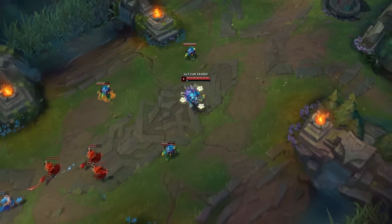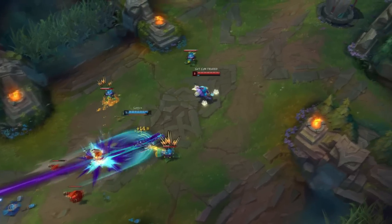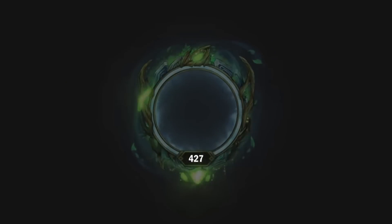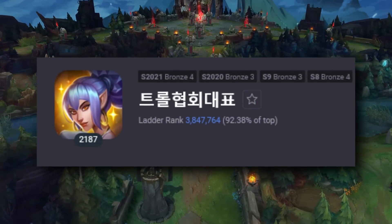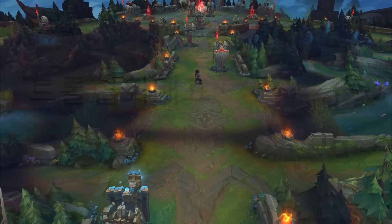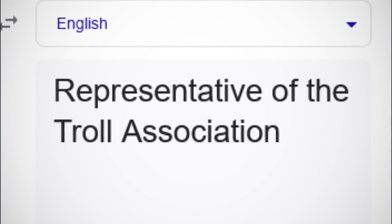However, this is not the only account to have an incredible amount of mastery points and be in a low rank. Even having an incredibly high level account does not mean you have a high rank. This Korean account at level 2,185 is currently in Bronze 4. To be fair, Google does state that their name translates to 'representative of the troll association.'